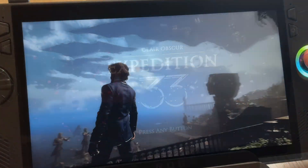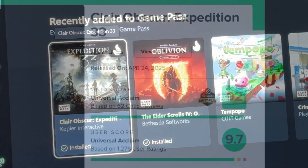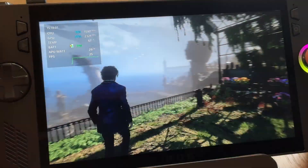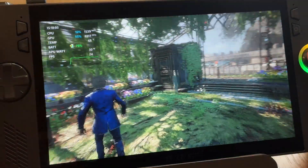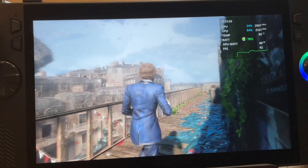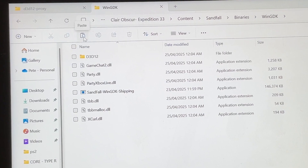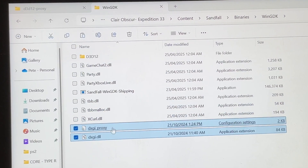Hello everyone, Pete here. Claire Obscure Expedition 33 has just dropped on Game Pass to rave reviews, and here's how to go from an almost unplayable default setting of around 25 fps to get around 40 fps and above, including the use of a performance mod and also a fix for a global illumination issue found in the game.